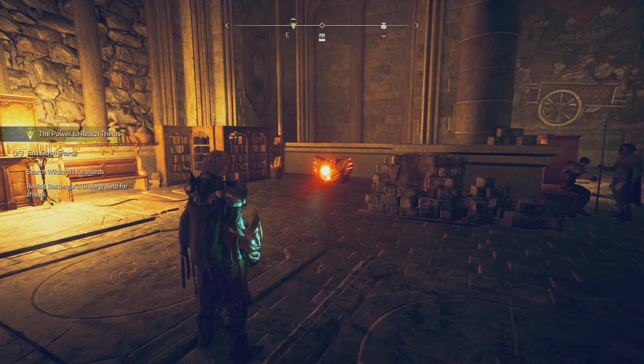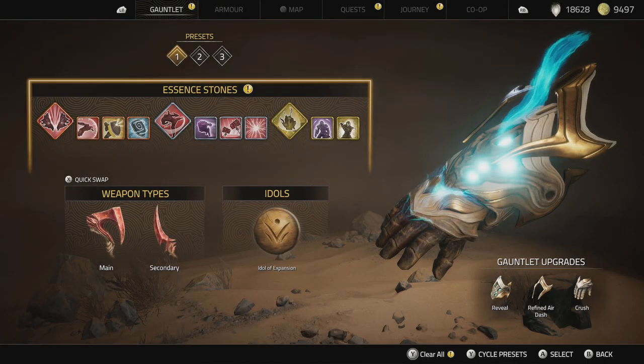Basically, it is as simple as progressing the story. If we come into my menu here, you can see the bottom right — I have the crush ability. This is the one that you need to unlock.